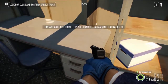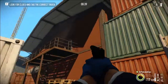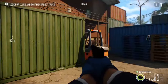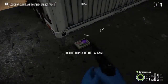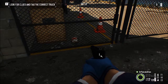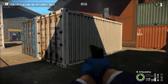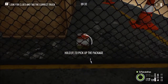For package number 19, we are all the way in the back of the map behind the second building. Back here in the corner behind this white container is package number 19. Last but not least, for package number 20, we are all the way in the back of the map behind both buildings — right here behind this gate is our last and final package.